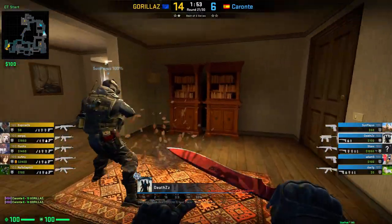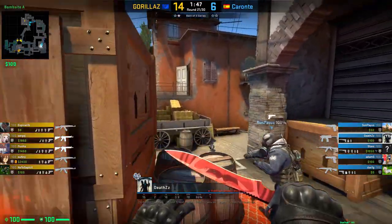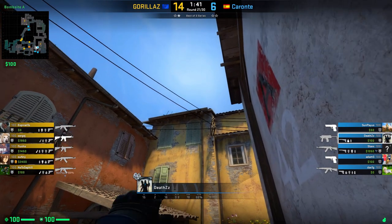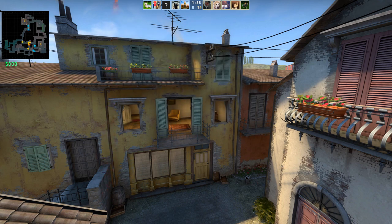Another cool nade is shown by Dennis. He shows us a way how you can nade balcony from short. Just hop onto the barrel, aim where the roof touches the wire, run forward and jump throw your nade. This will deal really high damage to anybody jumping to the top of balcony. Sadly, in this case, no enemy was there.